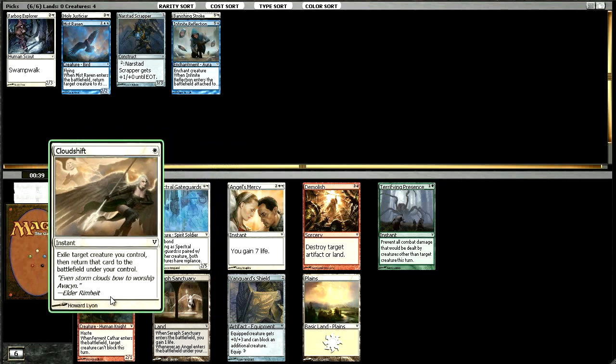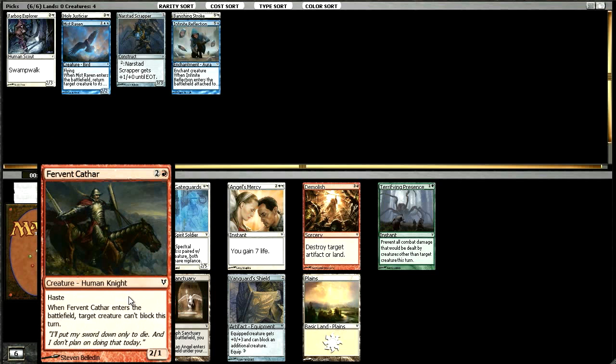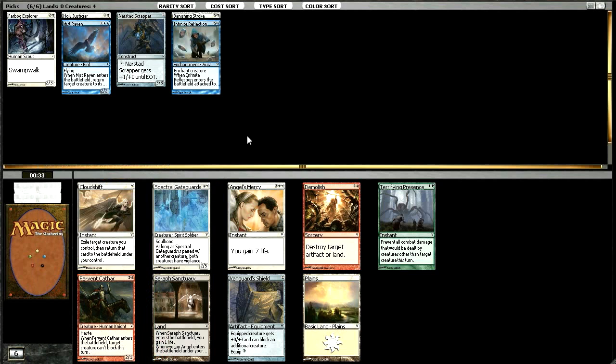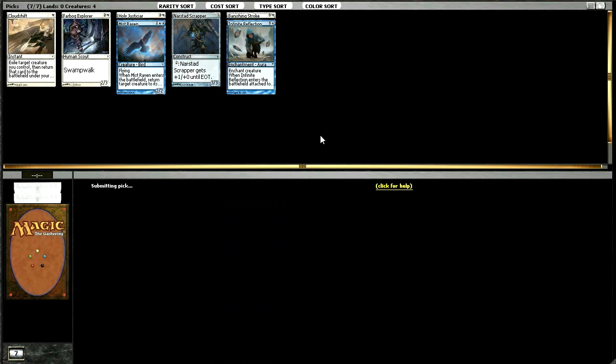We've got a Spectral Gateguards and a Cloud Shift. There's also a Fervent Cathar in this pack — Fervent Cathar is far and away the best card in this pack, it's not that close. But I think I'll just take a Cloud Shift here. I like Spectral Gateguards all right as well, but I think five-drops we're going to be able to get.